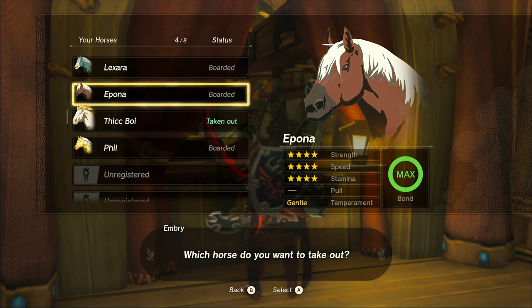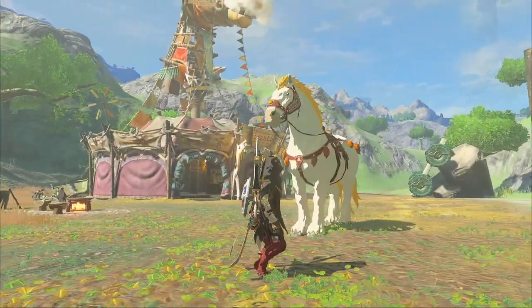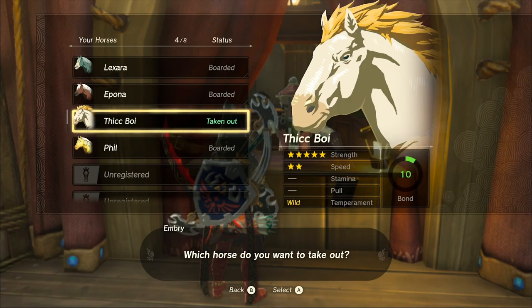The first horse we're going to get today is this beautiful big ol' boy right here — the Giant White Stallion. Look at this majestic beast. The Giant White Stallion comes with 5 strength and 2 speed, it has no spurs, it can't pull any carts, and it has a wild temperament. Perhaps not the best horse in the game, and it also can't be upgraded at the horse god, which is a bit unfortunate.